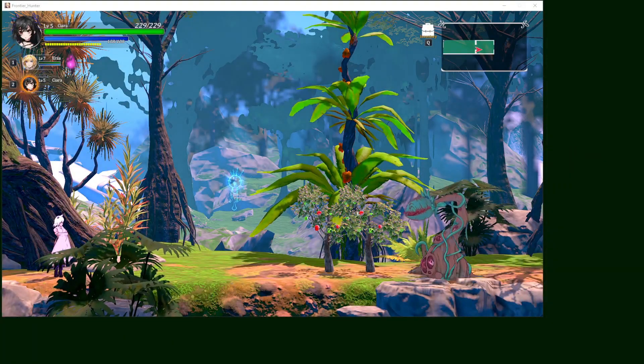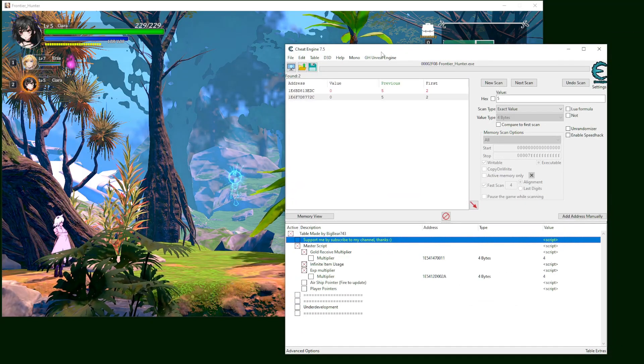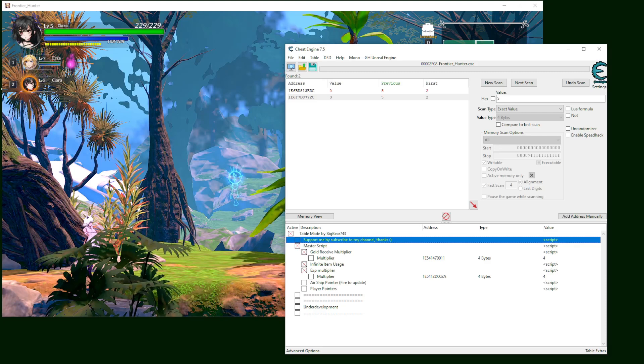Hello everyone, it's BigBear and today I'm bringing you a new table for the game called Frontier Hunter. What's cool about this game? We got some beautiful 2D girls fighting monsters. This game is super easy to make a table for, but I decided to make one anyway.